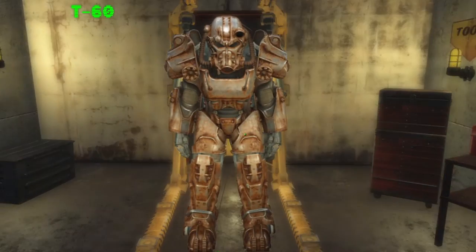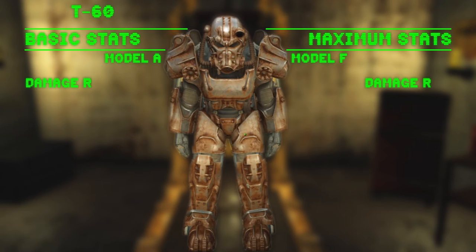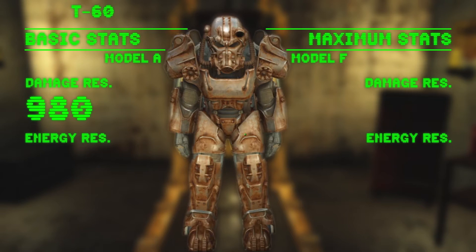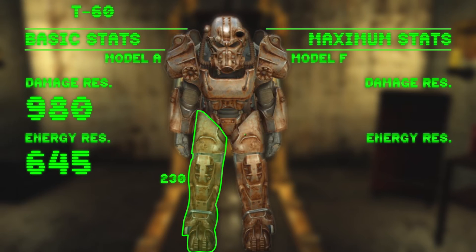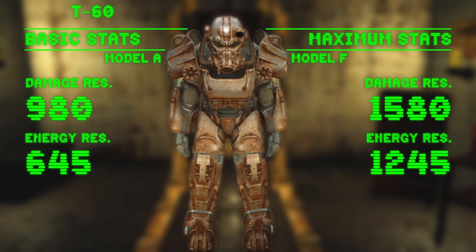The T60 is the best T-series model and offers very good resistance even from scratch. Unboosted, its combined damage resistance is 980 and its energy resistance is 645. Once maxed out, you can reach a damage resistance of 1580 and an energy resistance of 1245.